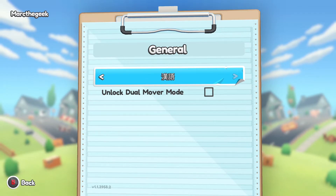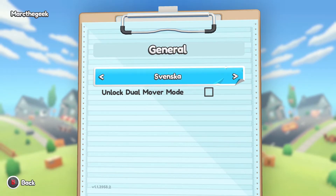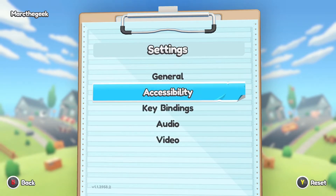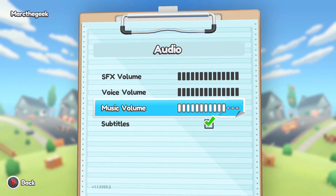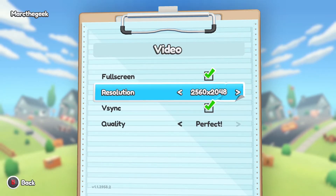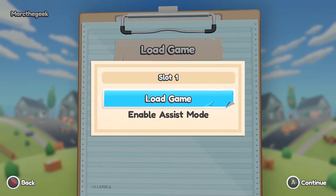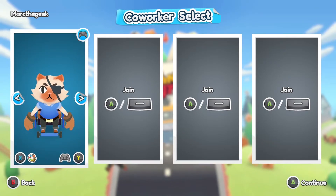Here are all the languages available in the game. You got key binding, audio, subtitles, resolution. Right now I'm at 4K, V-Sync and all that on. These video settings are because I'm playing it on PC using Game Pass, not on Xbox One console.